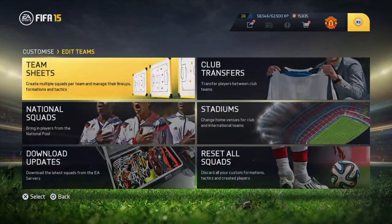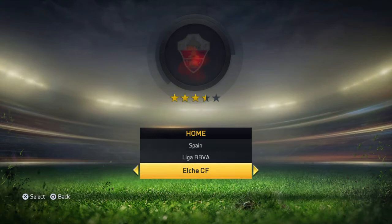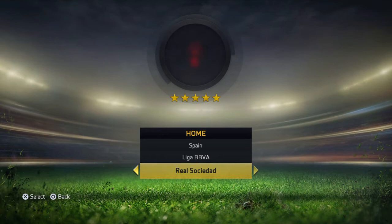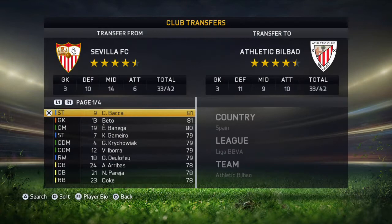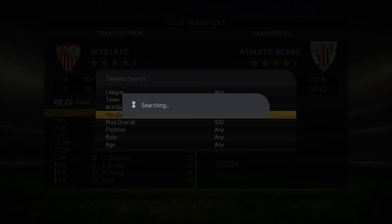Hit Club Transfers, and you can click on whatever team you want — it doesn't really matter. I'm going to go for Spain but I can't choose them, so I'll go Sevilla. Then on PlayStation you want to hit Triangle, and on Xbox you want to hit Y, then click Detailed.